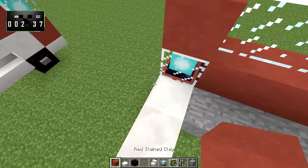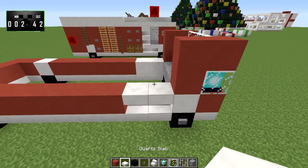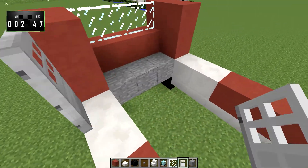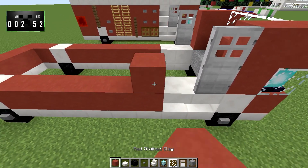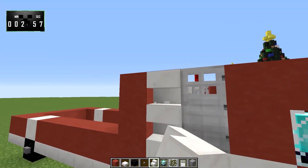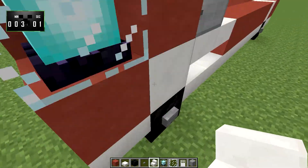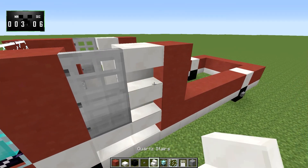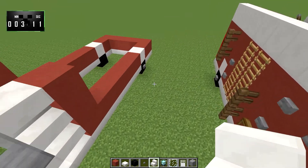Next, back here, we're going to take our red-stained clay again and bring it up two, just like that. We're going to grab an iron door and put it here and here. And then these we will also build up another two, and we'll put upside-down quartz stairs right next to them. We're going to mirror that over here on this side, and the upside-down quartz stairs just like that.